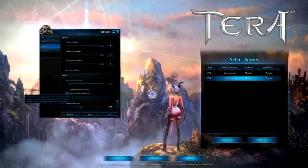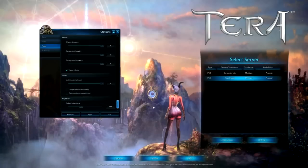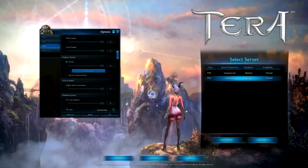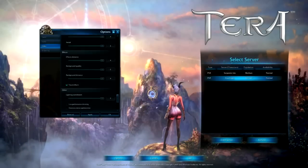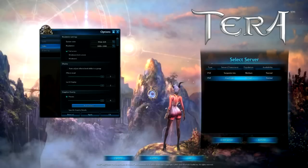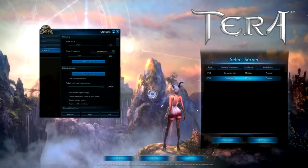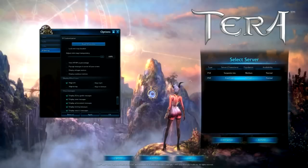Another cool one is 'overpopulation optimization.' With that selected, basically when you're in a major city it'll lower your settings as well, so you're not running around towns at like 3 FPS trying to get from point A to point B. UI settings — the UI is scalable, which is wicked. Pretty good customization stuff you can do there.